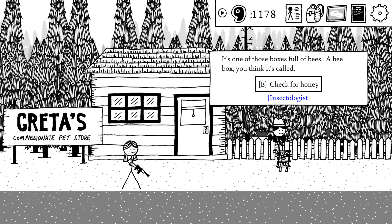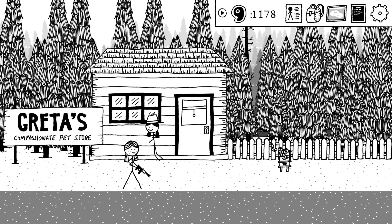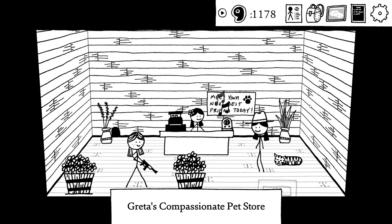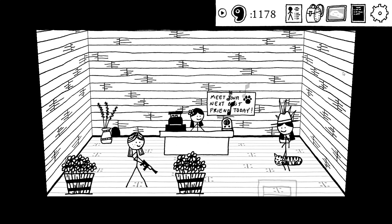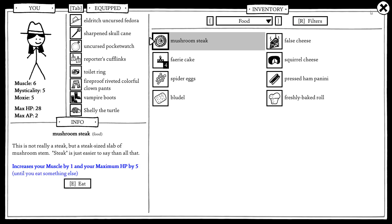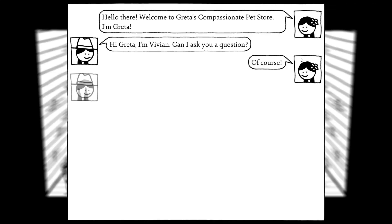It's one of those boxes full of bees — a bee box. You check for honey: apparently this box hasn't been harvested in years, the honey is as hard as a rock. Impenetrable shellac — some shellac comes from insects, but you don't know that it can come from basically anywhere. Smart of Greta to sell compassionate pets instead of the different ones. There's another cat here. Good fronds are hard to find. What's in that hole? A scrawny looking cat is sleeping here — I already gave my sardines to the guy, I should probably go buy more.